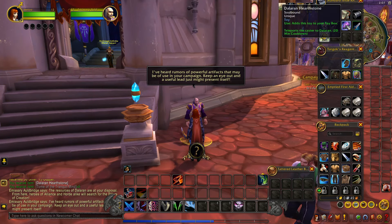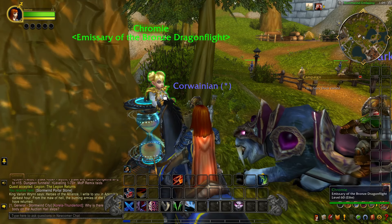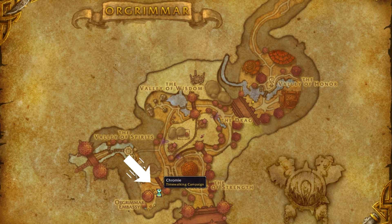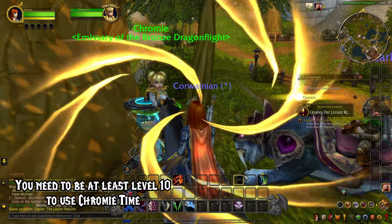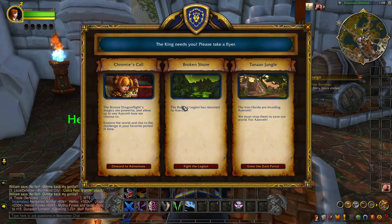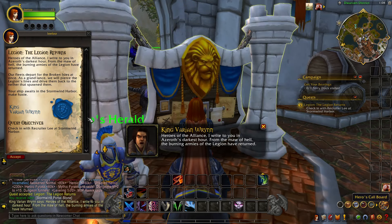To get this quest, you need to start the Legion campaign and do the intro quests. You can talk to Chromie, who is located here in Stormwind for the Alliance, or here in Orgrimmar for the Horde. Ask to select a timeline and choose the Legion one and the intro quest will pop up. The other way is by checking a Heroes Call board and selecting the Legion campaign there. Either option will get you the same result of starting the intro quests for Legion.